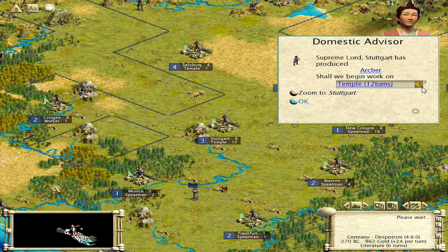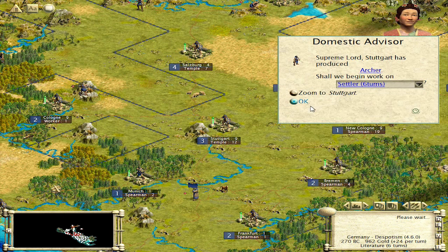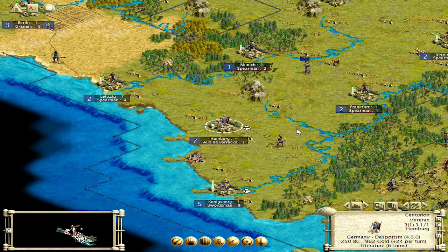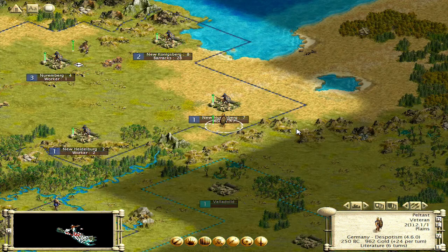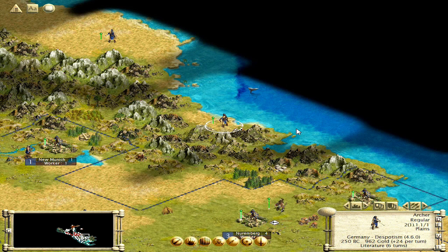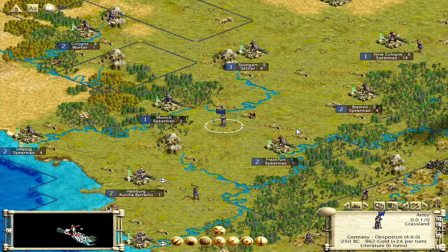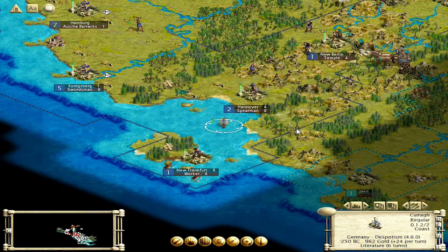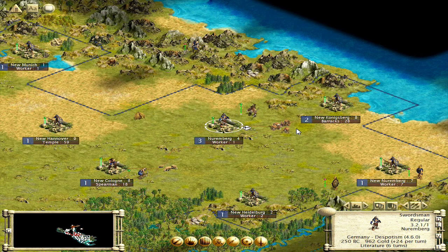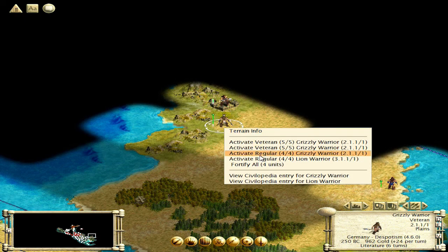The Auxilia are basically horsemen with two attack, two defense, and one defensive missile strike. Archer, so let's go worker. Now we wanted to build a settler here — I think I'm pushing it though, I think I'm going really a bit too far. One guy is going to go in that city, this guy will go in the other city. This guy's coming back, this guy's going to check there. Road completed, let's do this — a couple more turns we'll have an army built.